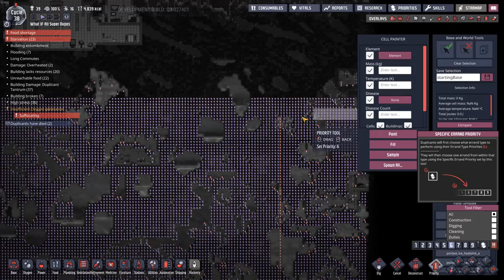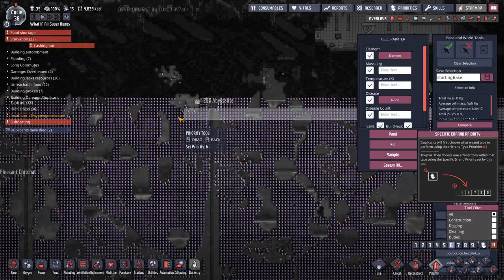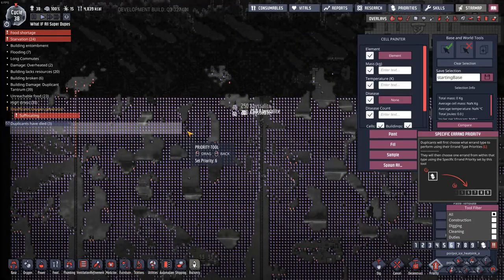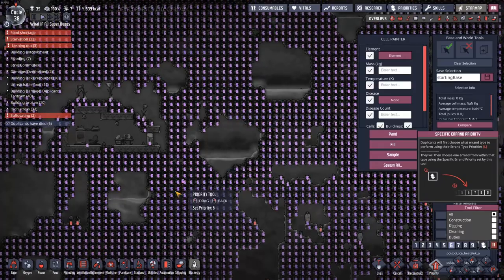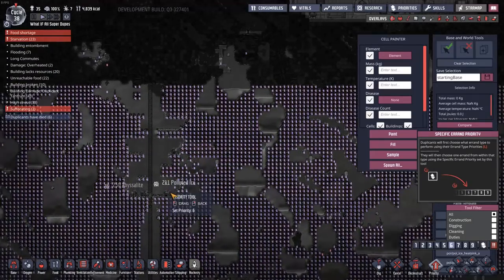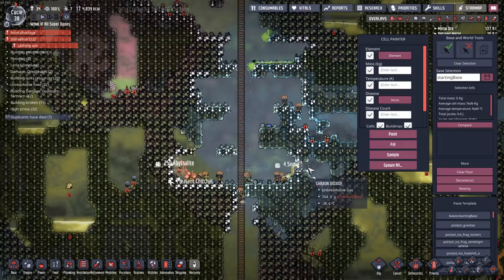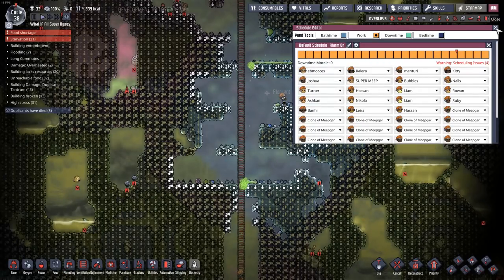It would make it more possible for them to dig this stuff out if I prioritized every four tiles a little bit higher and then left one a little bit lower. I went with five and six and five and six, trying to at least encourage the duplicants to dig sideways. And it looks like it is working out. And because of that, they'll probably die. At least this way, they'll get a chance at finding some food. We're just gonna make the schedule full work - just 100% work.